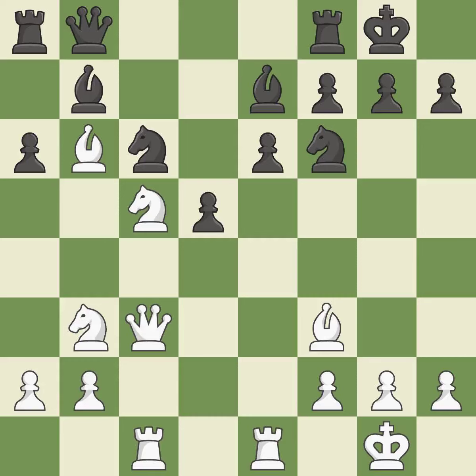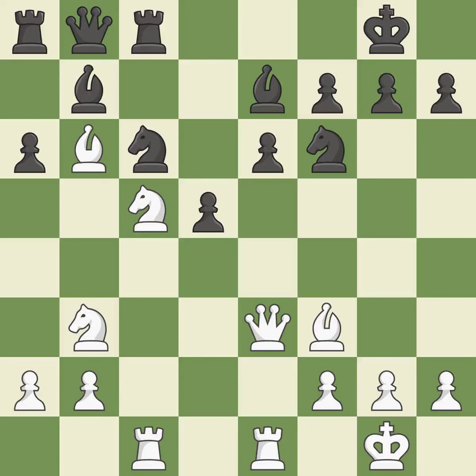This develops a rook off its starting square, getting it into the action. This threatens to reveal an attack on a knight — excellent. This prevents the adversary from disclosing an attack on a knight — ideal. This ignores an opportunity to attack a trapped bishop — an inaccuracy. This moves the bishop to a more active square, making it gain scope — best. This prevents an assault on a pawn that may have been taken — ideal.